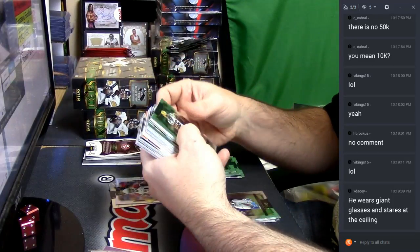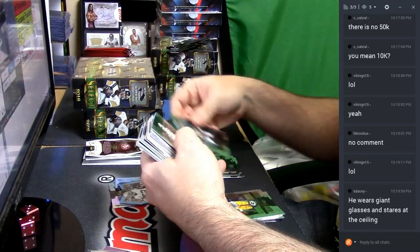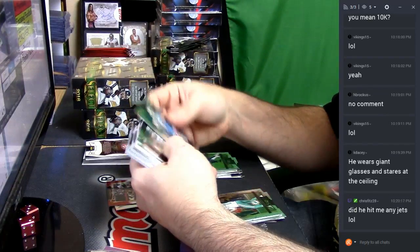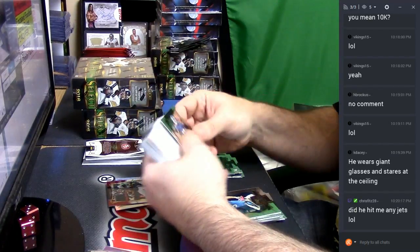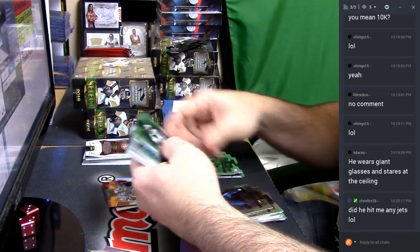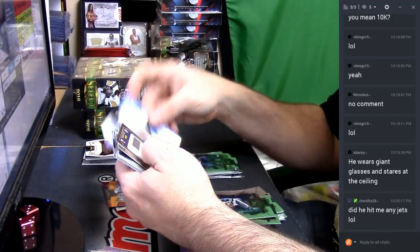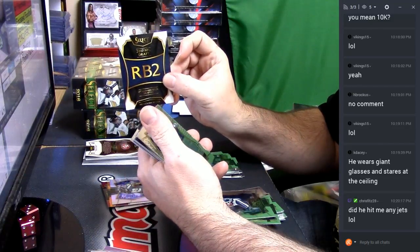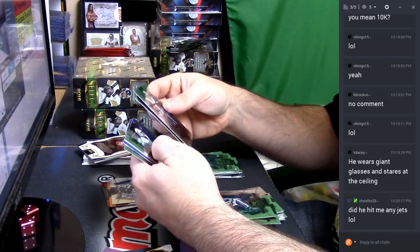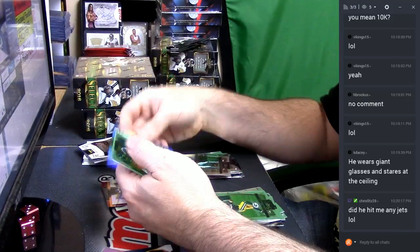Speed him up — die-cut blue Khalil Mack. Cameron Meredith Refractor. Will Fuller multicolor. Rashad Jennings. Jerron Reed Refractor — running back number two, not terrible. Connor Cook blue rookie — that's the 149, not terrible.